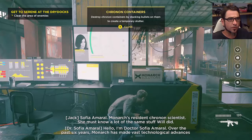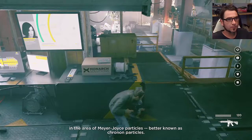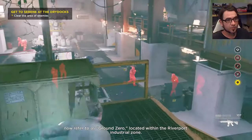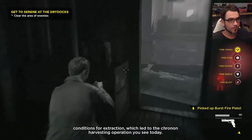Strike Chronon containers by stacking bullets on them - you create a temporary stutter. How do you stack bullets on them though? I don't understand that. How do we stack bullets on them? Does that mean shoot them? Open fire! So I stack bullets on them - I thought that was what I was supposed to do.